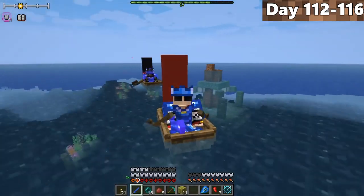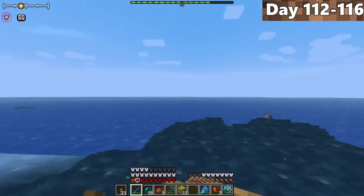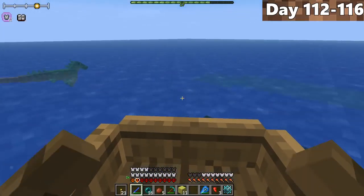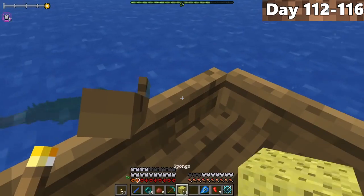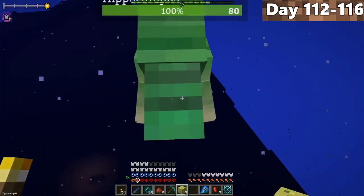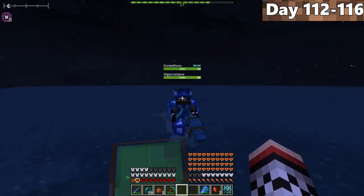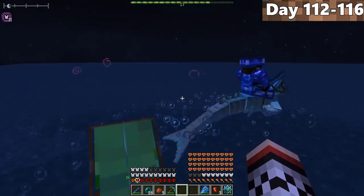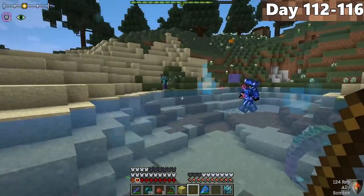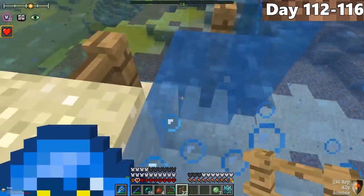On day 112, we set sail to find hippocampuses. After three days of sailing through the ocean, we finally spotted our first hippocampus — and this thing looks amazing. We jumped out of our boat, grabbed our sponge, and started giving it to the hippocampus to tame it. After finally taming it, we put the saddle on and swam incredibly fast. Going underwater also gives you permanent water breathing. Back home, we used a stick to make the hippo sit, then built a fully fenced-in area to keep sea creatures from eating them.